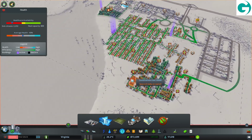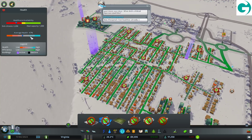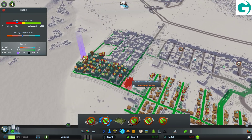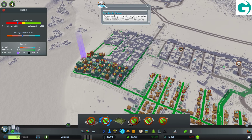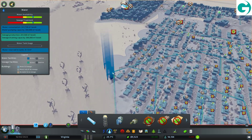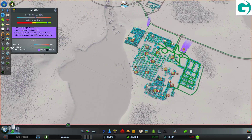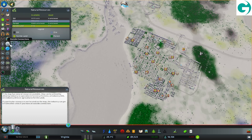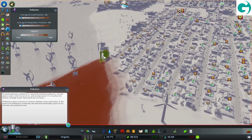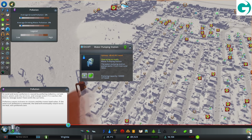Can somebody please figure out what's wrong? We have another hospital. Average health has gone back up, but that's possibly due to people dying. Apparently there's something to do with the water network. Pollution — okay, yeah. That's why. The pollution has reached the in-pipe here.